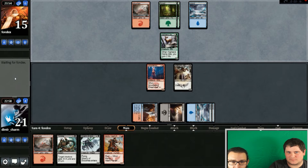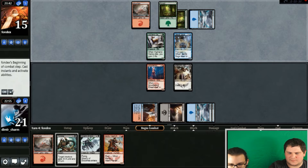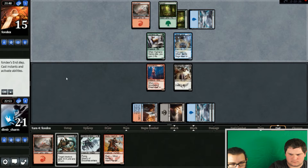Things to look out for: Savage Knuckleblade — that card is beating — and a lot of good morphs. If he plays a morph it's probably gonna be that Snowhorn Rider thing, the five/five trample. My deck does not deal with that very well. Just a Sage — okay, that's fine. We're gonna attack with just the Vanguard.